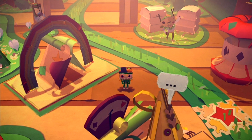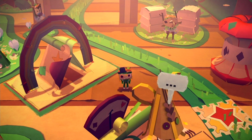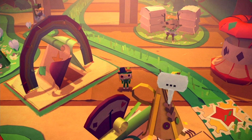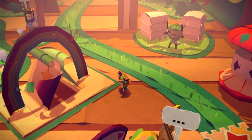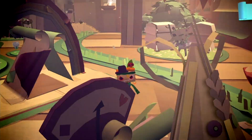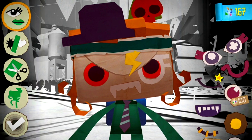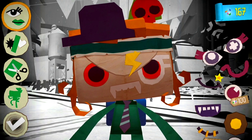Hi guys, Gadget Girl Kylie here. I'm going to show you some character customization options in Tearaway on the Sony PlayStation Vita. At any point in the game when you're able to move around freely — so you're not in a cut scene — just press your finger down on your character and it will take you to the character customization screen. We've got all these options on the left hand side and I'll go through each one.